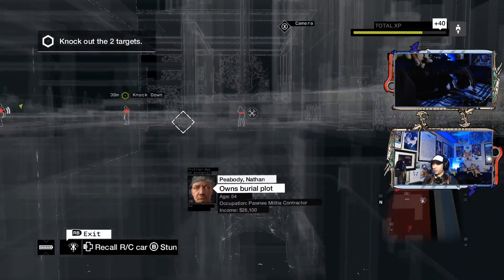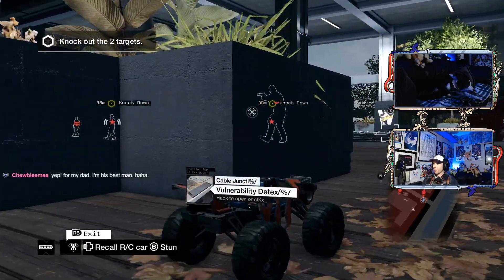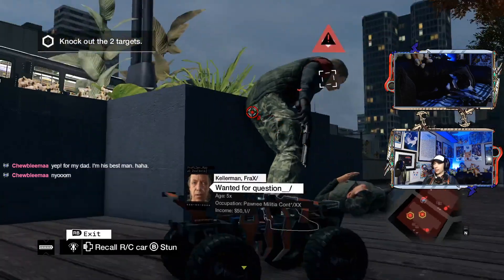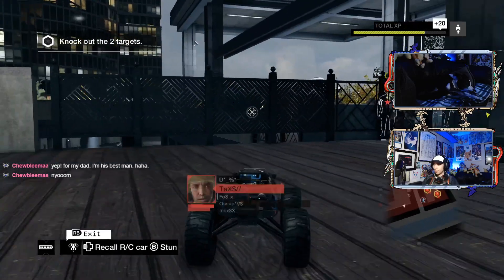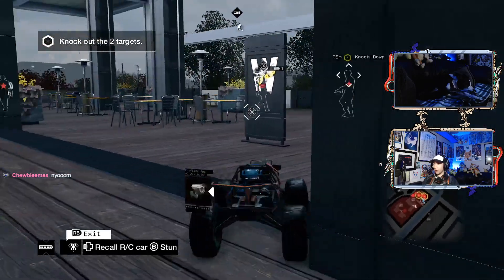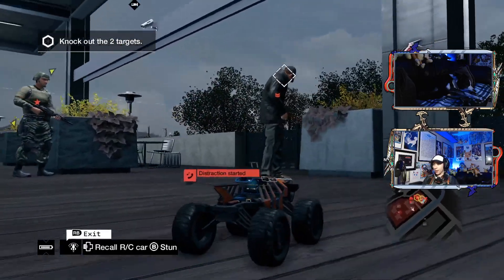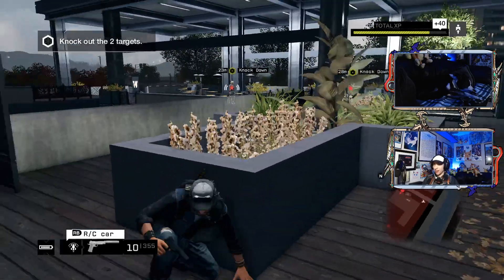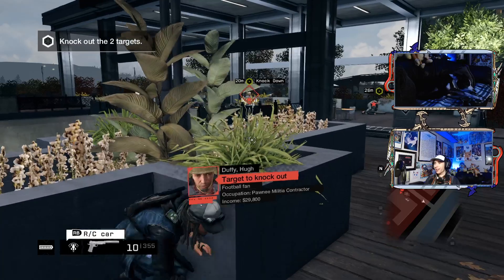Should I pull out the RC car and like zippity zap some dudes? Does using the RC car count as knocking them down I wonder? Yeah, but your dad - you're his best man, gotcha. Right in the butt - cool! Yeah, that counts as a takedown. You are exiting the mission area - what are you talking about, game? Let's distract him so he won't notice when I run up and zap him. Okay, so I gotta knock both of them down but not be detected - I gotta separate them somehow. And zap them with the RC car.